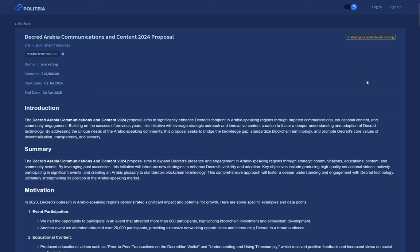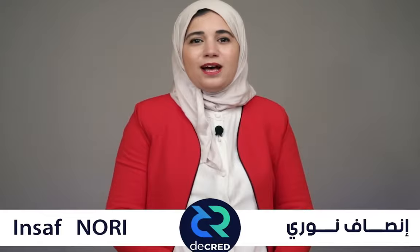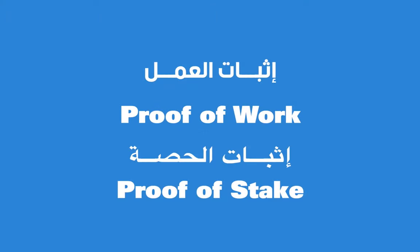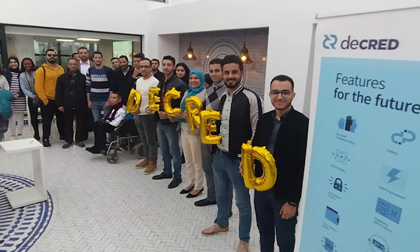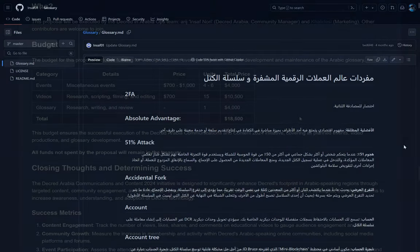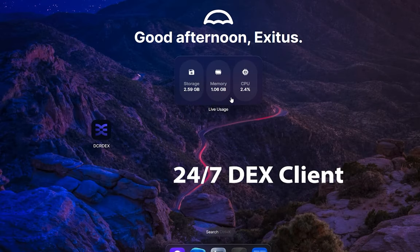The Decred Arabia Communications and Content 2024 proposal has been submitted as well. This proposal aims to expand Decred's presence and engagement in Arabic-speaking regions through communications, educational content, and community events to enhance Decred's visibility and adoption. Key objectives include producing high-quality educational videos, actively participating in significant events, and creating an Arabic glossary to standardize blockchain terminology. The total ask is $18,500 paid in DCR and is led by community member INSAF, who has attended many events in person and led previous proposals.